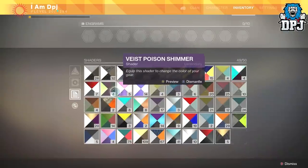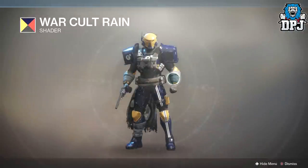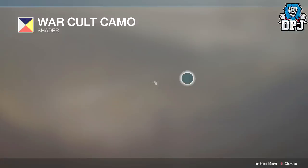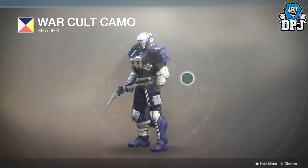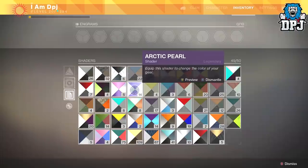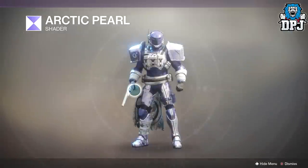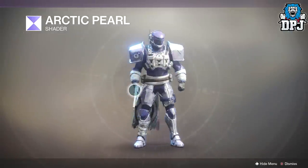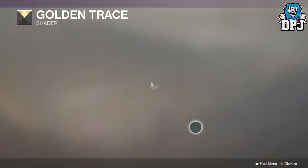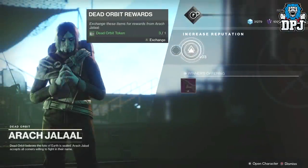Let's check the shaders — here's my Future War Cult ones. Walcott Rain... now let's look at the other one, Walcott Camo. Black, blue and white — that looks pretty good. Tess Everis is selling Arctic Pearl this week so I'm spending Silver dust on those for sure. Look how good that looks! The armor itself doesn't look that great standard, but with certain shaders on it can look incredible.